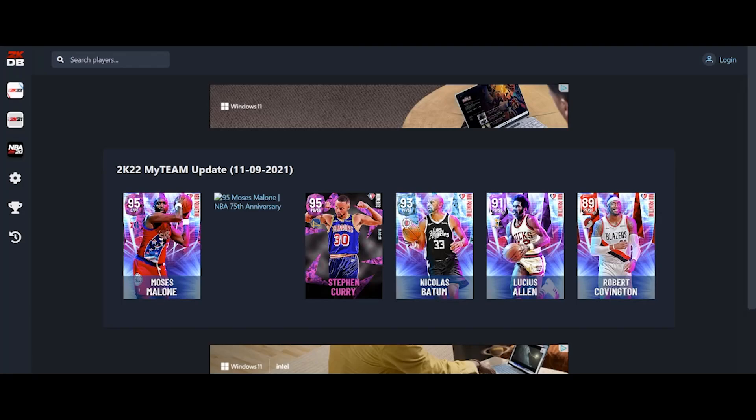So the new cards came out today. They gave us a Stephen Curry because he had 50 points and 10 assists. Hopefully he's going to be better than the other Steph Curry. They gave us a Moses Malone — I'm hoping because it's the 75th anniversary there's no way they could have made him bad. They gave us a Nicholas Batum that might get an Evo to a Pink Diamond, a Lucius Allen who's usually an interior defending point guard, and a Robert Covington who was a fan favorite. So let's get into it.